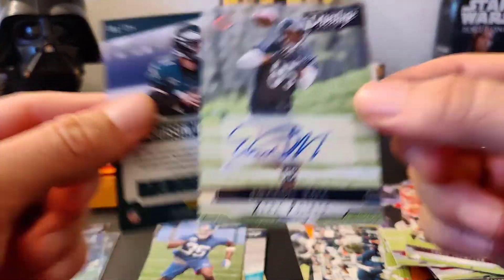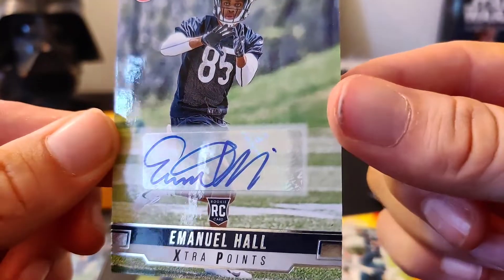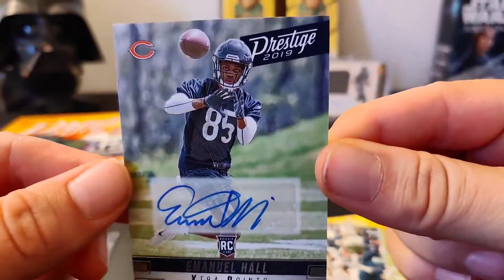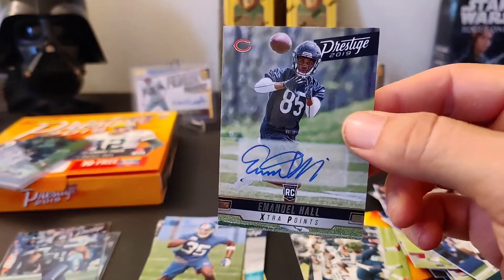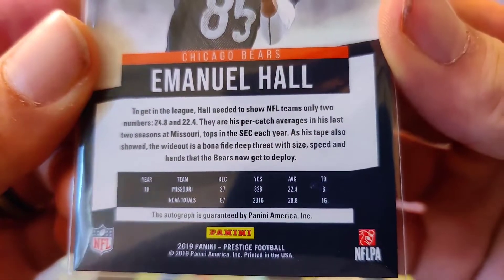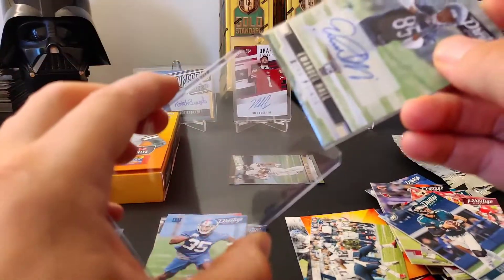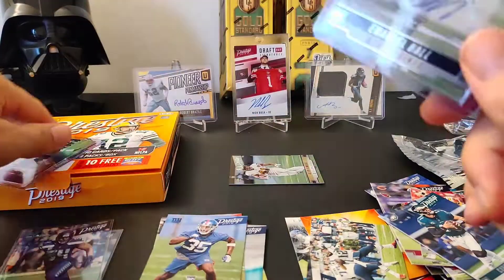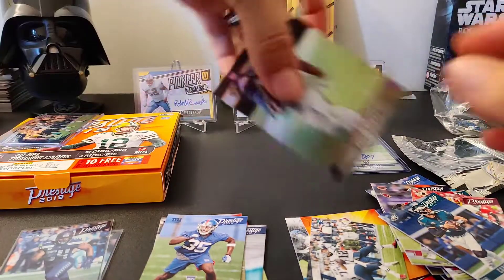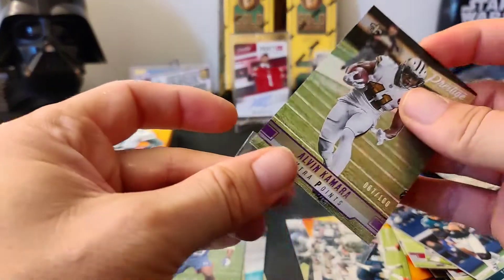Rookie auto of Emanuel Hall, Extra Points card. He's a wide receiver from Missouri — I don't know much about this guy at all, but he's got a nice signature. Good stuff! Well, that was a pretty sweet break. Let me put this numbered card in a sleeve.